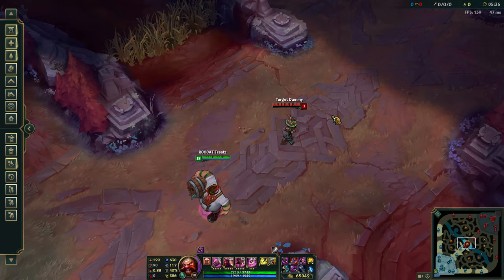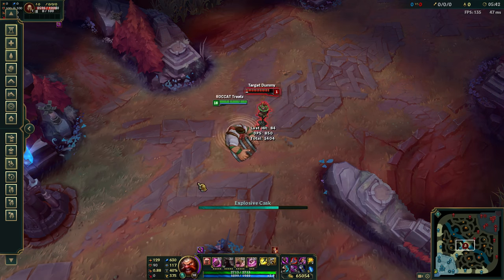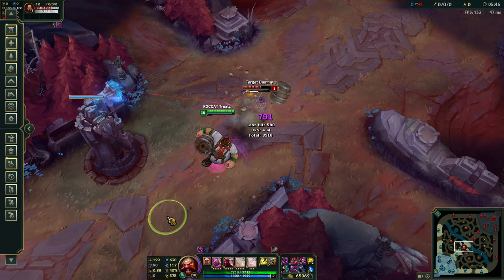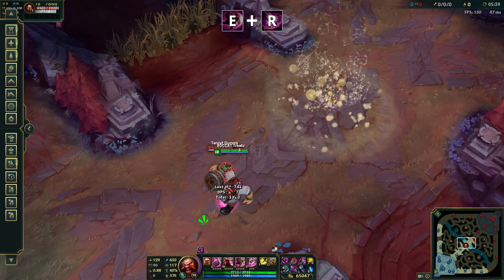Next up is the ER combo. Ever since the nerfs back on patch 6.17, it's important to make sure your target is CC'd when you ult them, as even a point-blank explosive cask will take 0.55 seconds to travel. By stunning them with body slam, you guarantee they can't flash the explosive cask unless they have a cleanse or quicksilver sash.